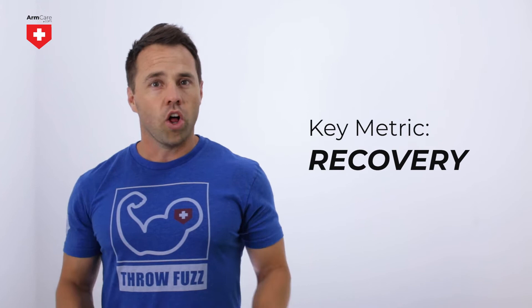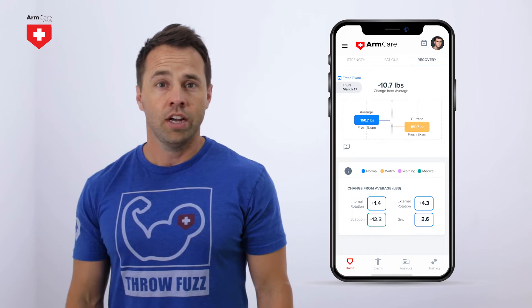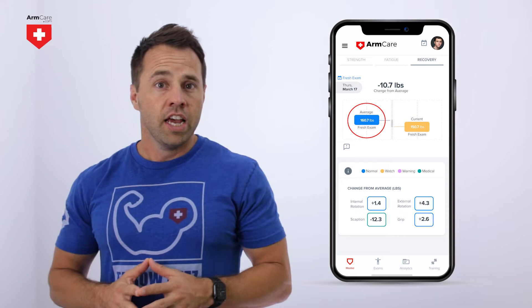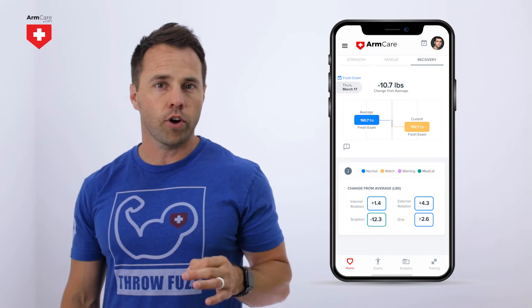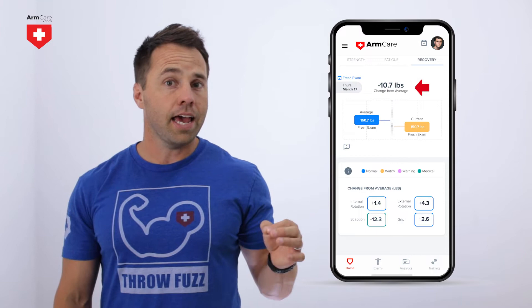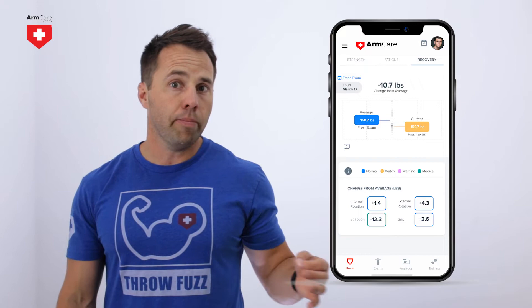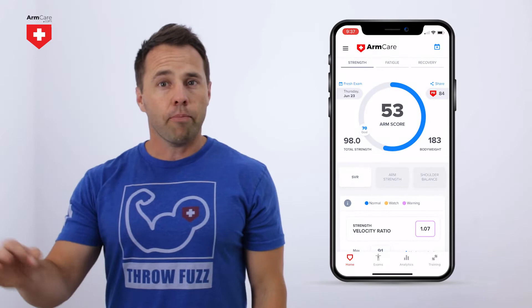The last key metric is recovery. While arm fatigue measures the effect of a single outing or bullpen, recovery takes a holistic approach to measuring arm health by monitoring strength changes week over week. The recovery score shows the difference between your most recent fresh exam versus your average. If your recovery score is a positive number, it means you are gaining strength and you're recovering well. If the recovery score is a negative number — in this case, negative 10.7 — you are showing signs that your recovery is less than optimal. Changes to sleep and nutrition, as well as reducing pitch counts or pushing bullpens back, may be needed in the short term to help improve recovery.